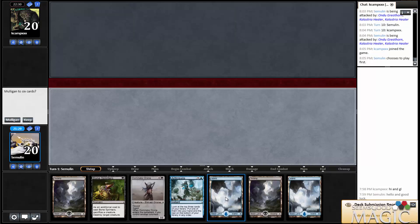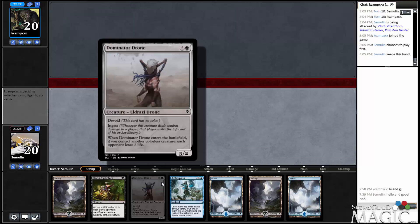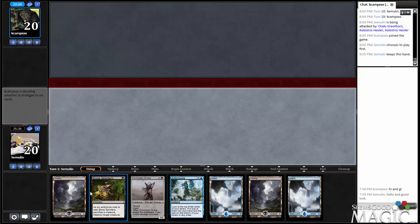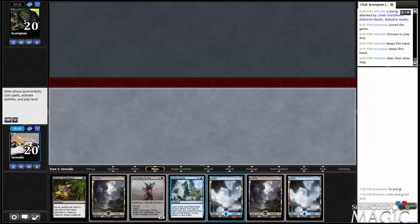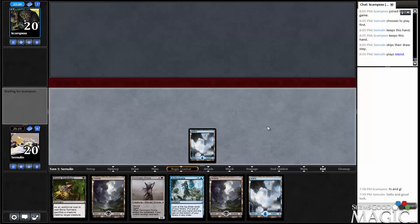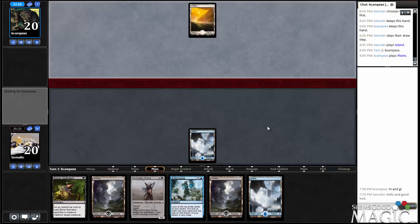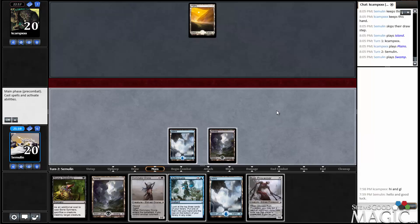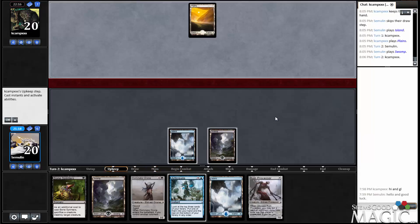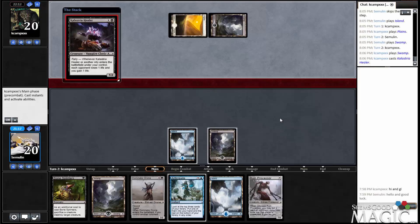Yes, let's play first. This hand looks fine — we can Anticipate, we can at least get a 3-2 down. We've got Bone Splinters in case he casts something that's particularly annoying. This deck does still want to hit all of its land drops. There's a Ruin Processor. We don't need to Anticipate now, so I may as well do it into turn. Fuel for Delve and all that.